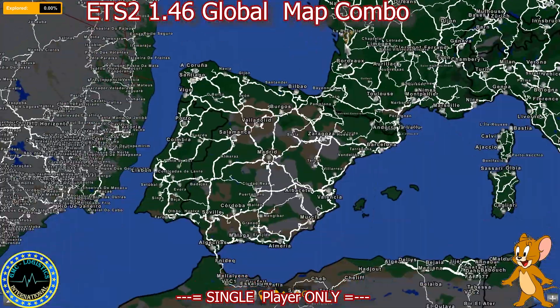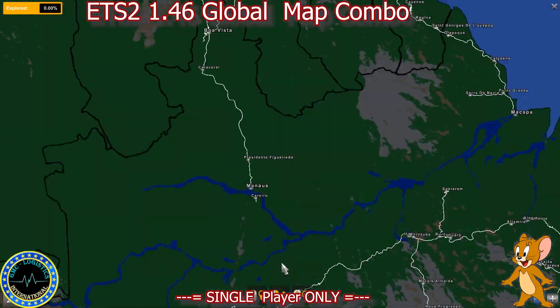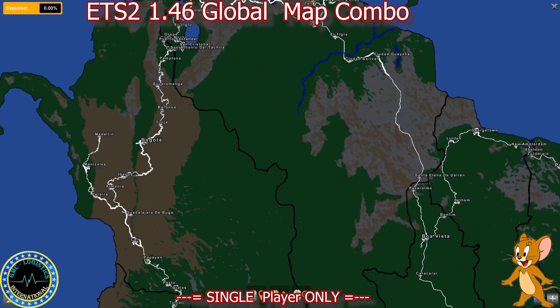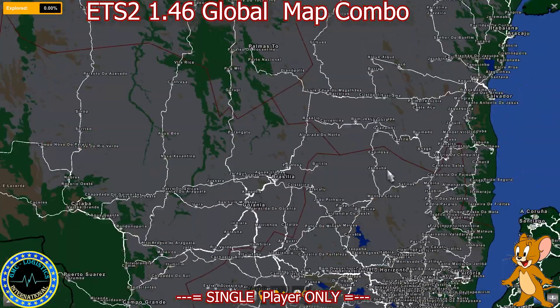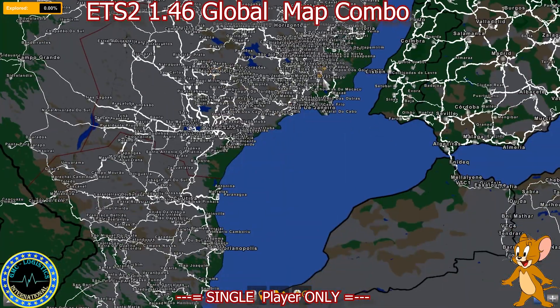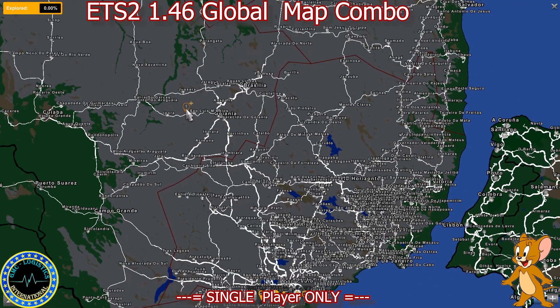In this map combo we've got EAA obviously, which makes this global and adds in the neighbourhood of 860 cities. The Capsfix for EAA is no longer optional as it now includes fixes with a few other map mods.